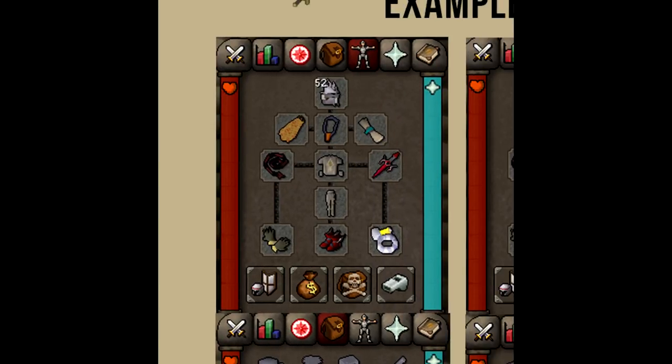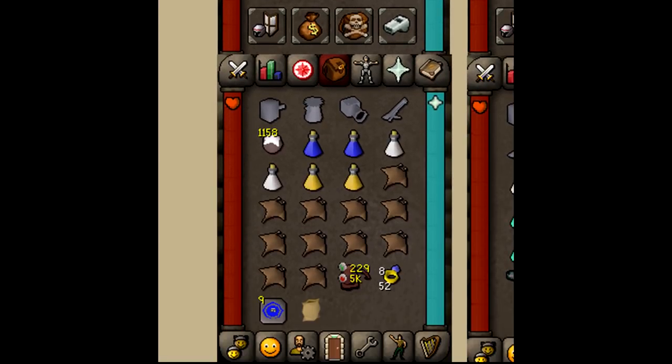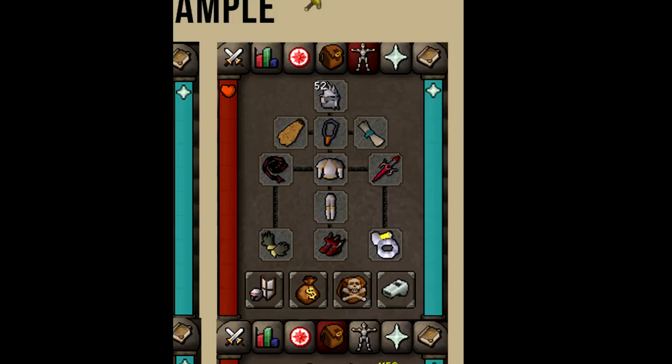Moving on to the melee setup examples — I'm trying to maximize my magic defense bonus as well as my strength bonus. You can see I'm bringing some Dharok's with my abyssal whip and dragon defender, items that increase my strength bonus. In my inventory I'm bringing a cannon, a super set of attack, strength, and defense potions, some food to heal because I will be taking damage from the Bloodvelds, a rune pouch filled with nature and fire runes, and a slayer ring to teleport. I'm also bringing teleports to house as well as a herb sac.